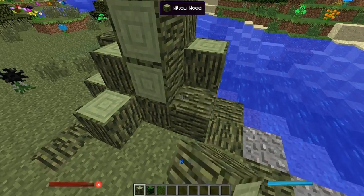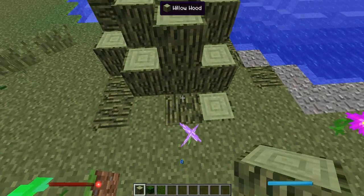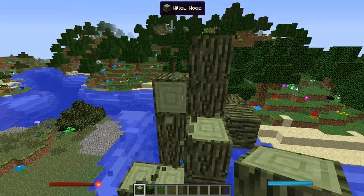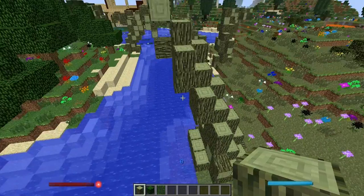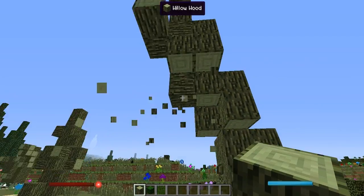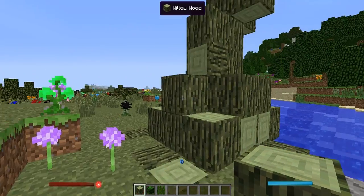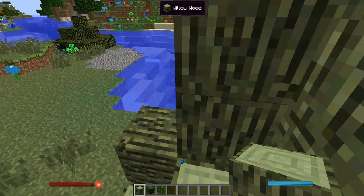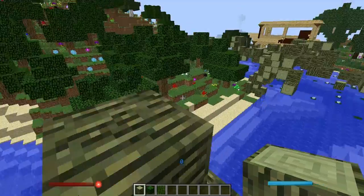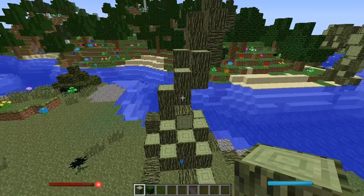You also want to make sure you leave your trunk or your base of the tree as the widest part, because the trunk of the tree gets smaller as it goes up. Once you're kind of happy with it — and one thing to take into consideration is the ease of climbing it, especially if you're building adventure maps and you want people to climb your trees. You can make some weird jumps in your trees and it'll look natural.